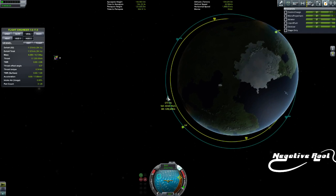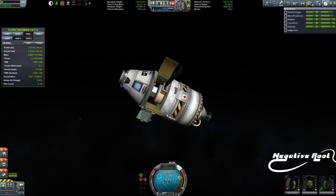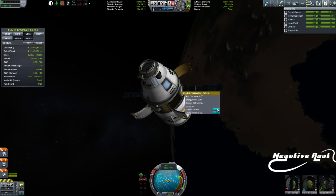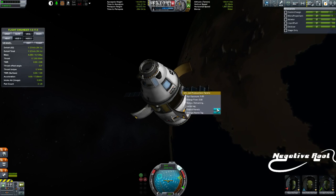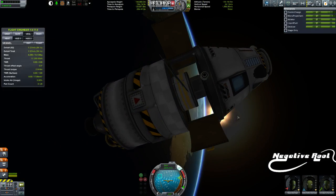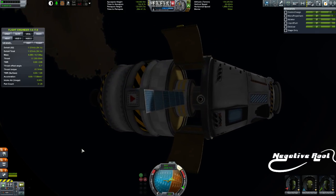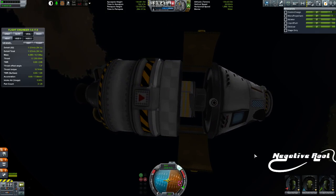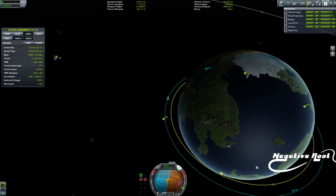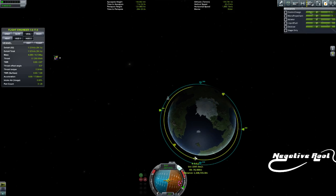I have on board a crew transfer vehicle. What we need to do is I have a new crew on board that is going to go to the Kerbal Orbital Research Facility, the CORF. Jebediah's been there for a little while now, so we need to do a crew rotation there because Jeb wants to fly more rockets.